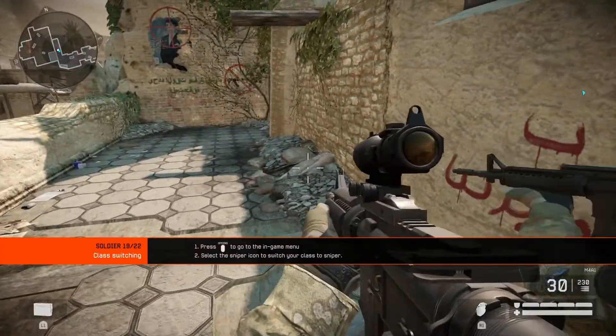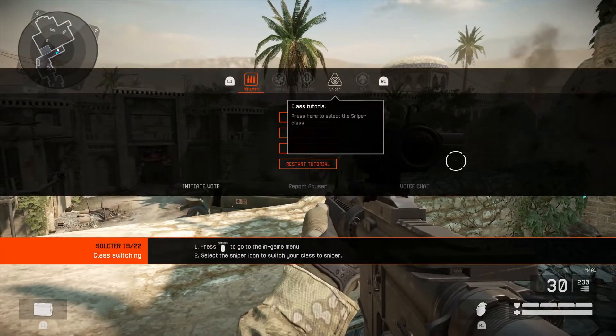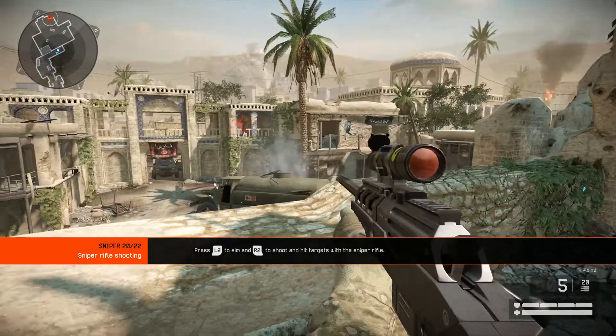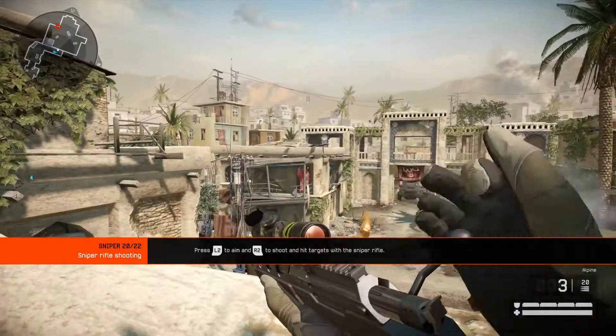There are four combat classes. Rifleman and sniper are available now, and engineer and medic become available when you acquire more experience. Each class has unique equipment, and at long range the sniper rifle is the deadliest weapon — it has high damage and high precision with the extended scope zoom factor.